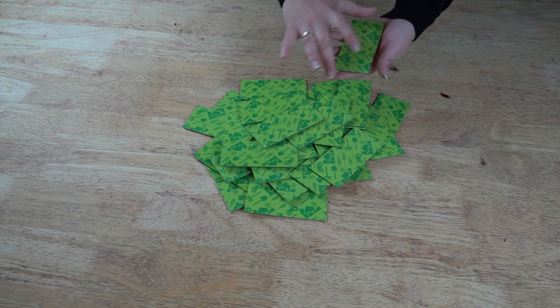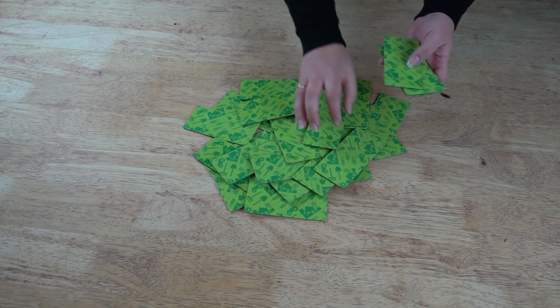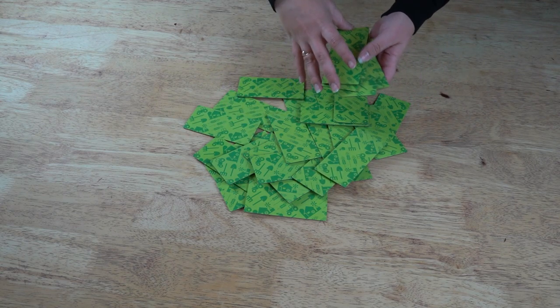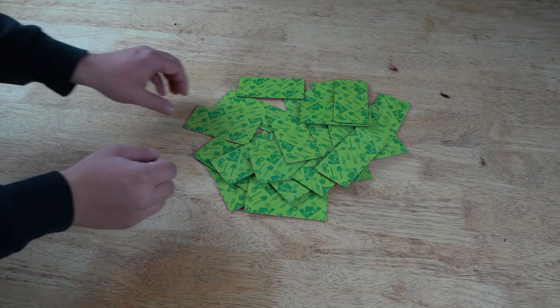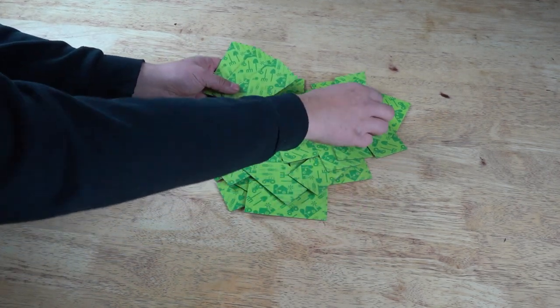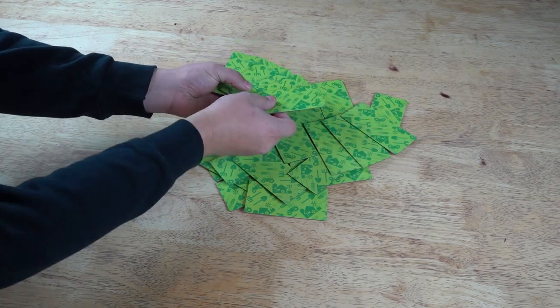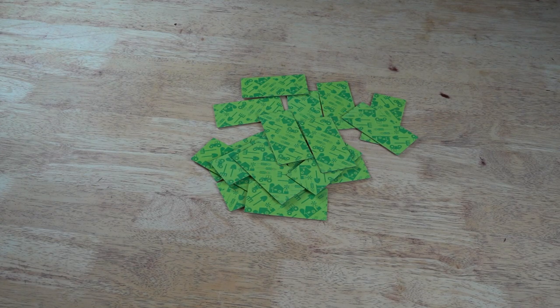To start, lay all of the tiles face down so that every player can reach them. Each player pulls a certain number of dominoes depending on how many players are in the game. A two player game gets six dominoes each, and a three or four player game gets five dominoes each. Leave the rest of the tiles face down.